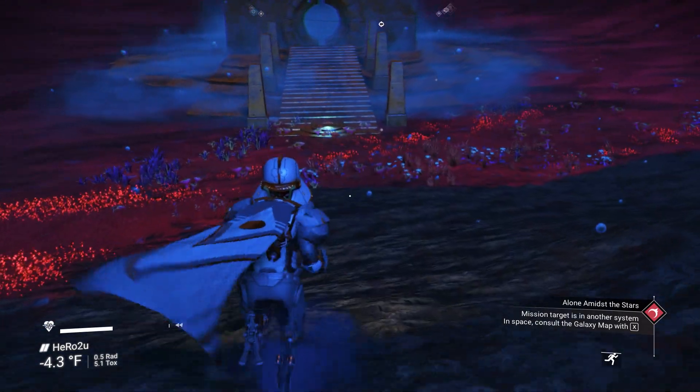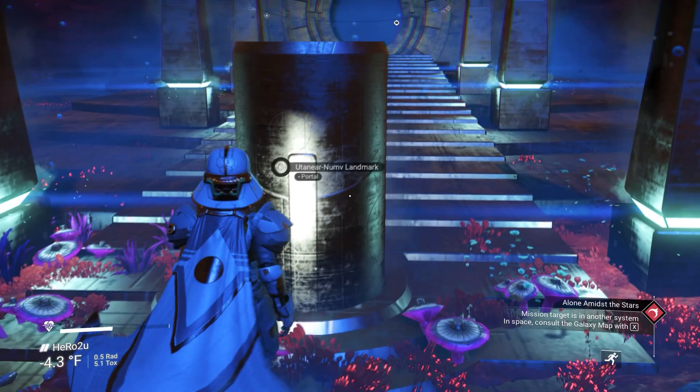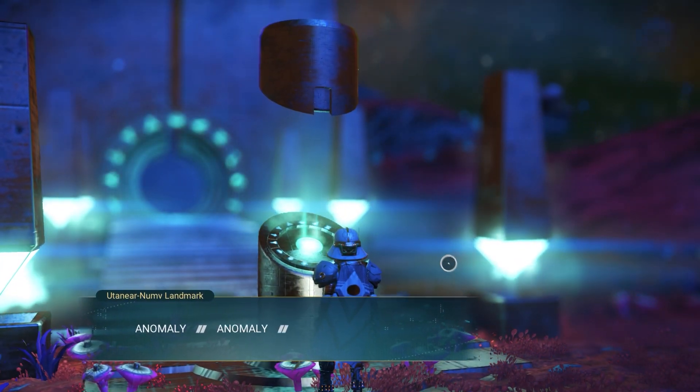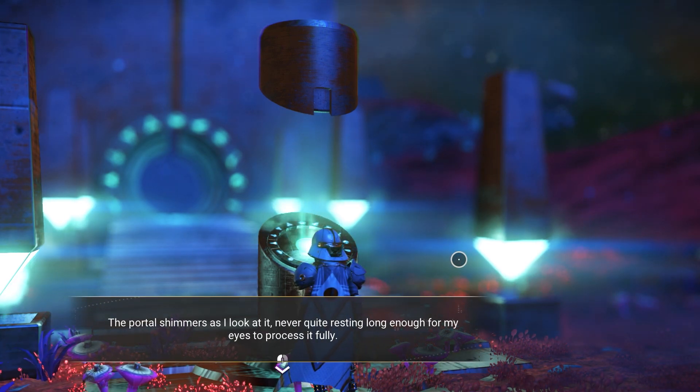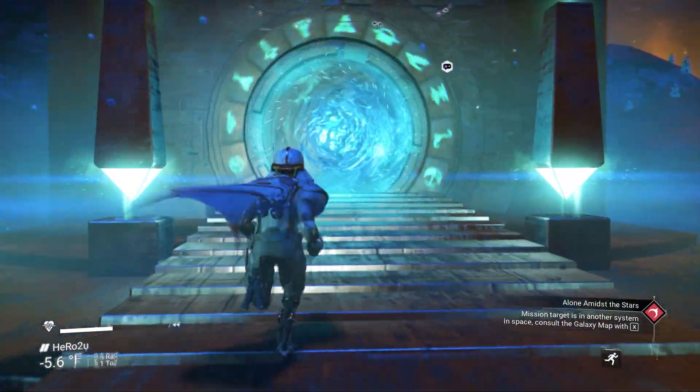The first glyph is going to be a super rare sentinel ship, chrome and orange color, with four super chargers together and S-class. Make sure you take a screenshot of this glyph after I finish. And let's go inside.